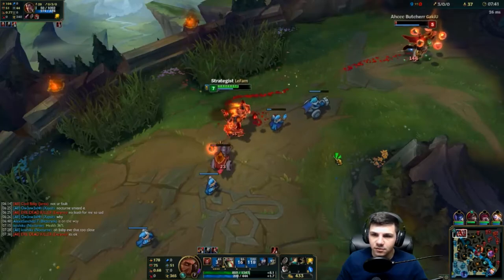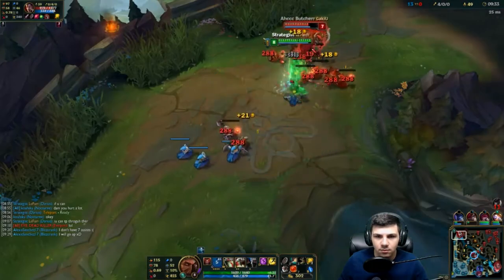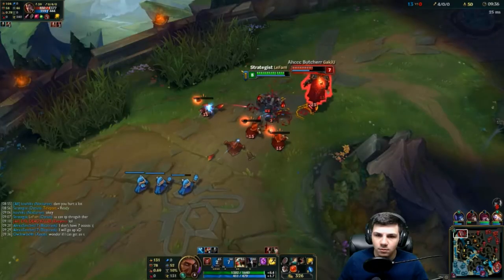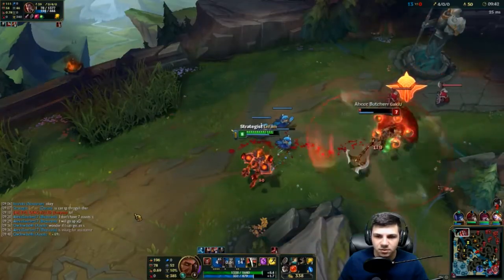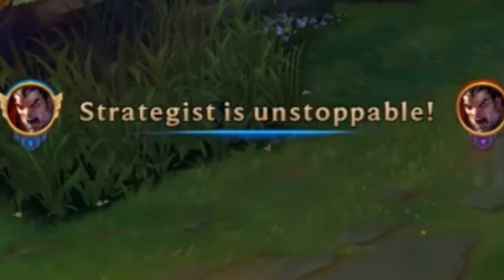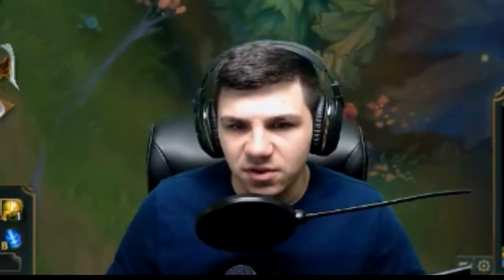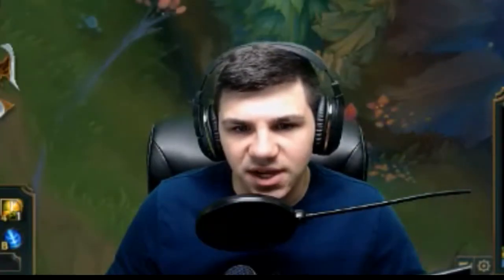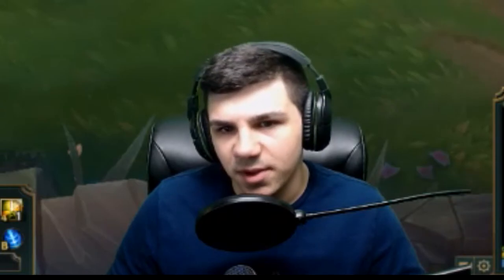He wasted flash. Why'd you do that? You just dragged me closer to you. I'm not even going to use my ult — I'm just going to walk away. If you saw me beforehand waiting for the bleed to kill him, he burned flash in the process and didn't realize he was going to die from it. Doing things like that, where you make him burn a summoner spell, is always worth it.